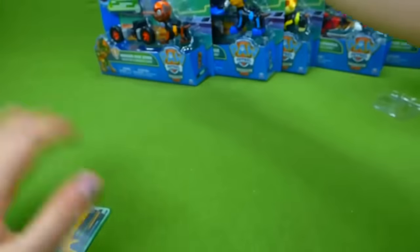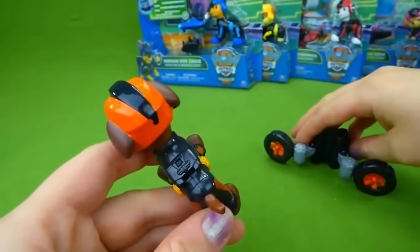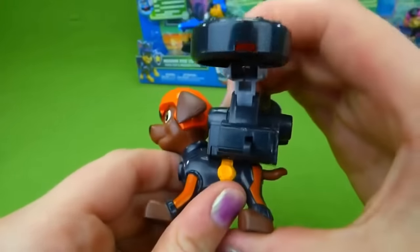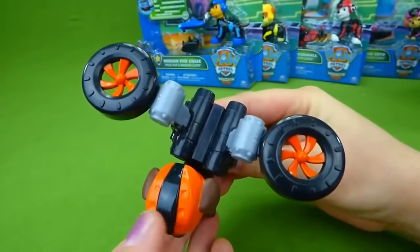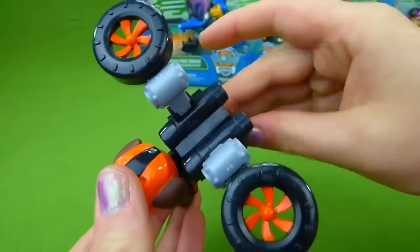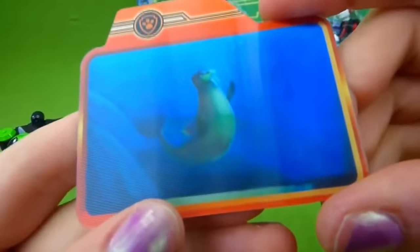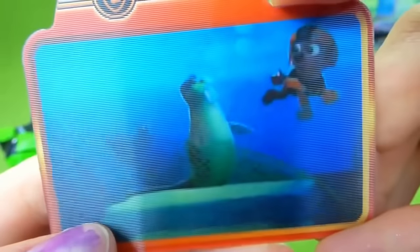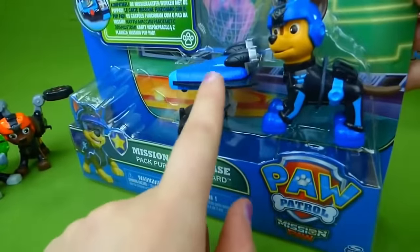Now it's time to open Zuma. Here is Zuma — his head turns — and here is his pup pack. It snaps on, you can close these, and push his pup tag and it opens back up, so he's ready to fly just like Sky. Very very neat. So now we have Zuma and Rocky. Here is Zuma's mission card — and that is Wall-E! Oh no, Wall-E is stuck in a net. Zuma is coming to help. So there is Zuma's mission card.